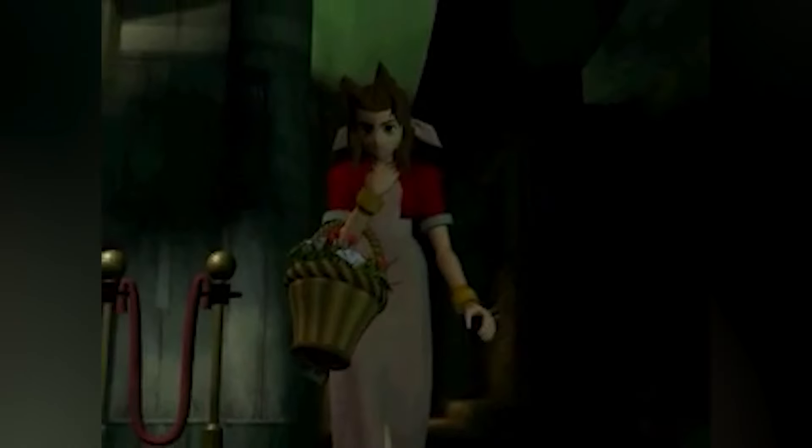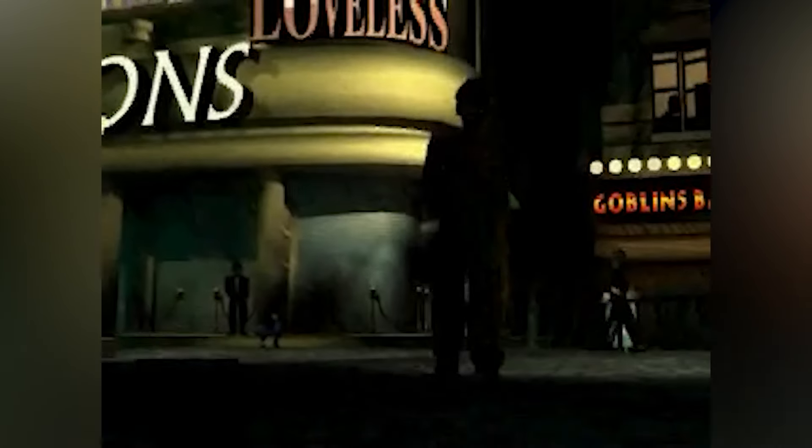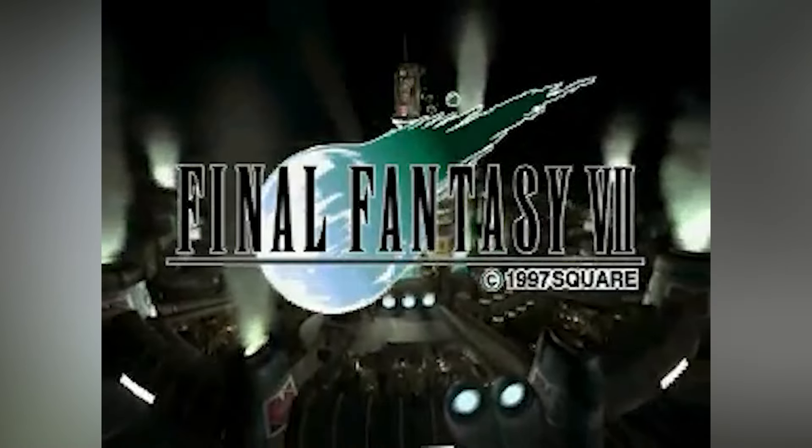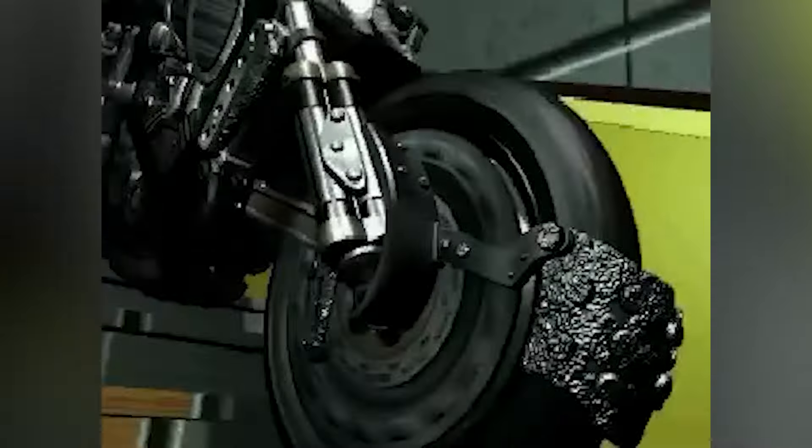Starting off the top three, we have Final Fantasy VII. Despite me playing this for the first time this year in January in preparation for Final Fantasy VII Rebirth, it's clear to see why this JRPG is so beloved and has remained so relevant for almost 30 years. The materia system might be my favorite game mechanic of all the RPGs I've ever played. The thing I like most about it is that it can be as simple or as complex as you want — you can just give everybody their own elemental materia with an additional buff or debuff materia and call it a day, or you can play around with different combinations based on specific characters' strengths and weaknesses for some really incredible builds.